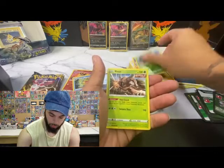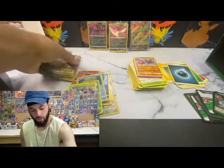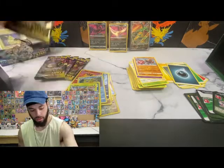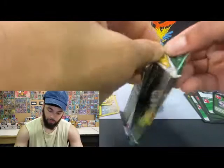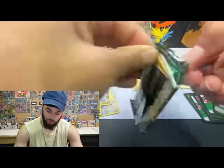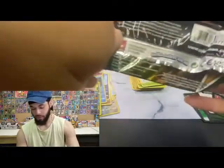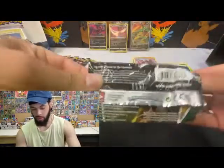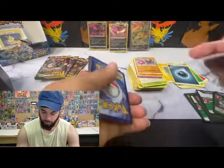So we got four packs left and we've pulled one hit. One hit. Come on, you gotta do better — of all the stars. Green card code. Stormy Mountain — it's good in the lightning deck.